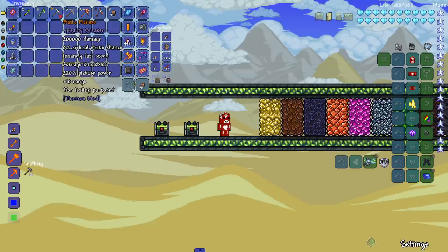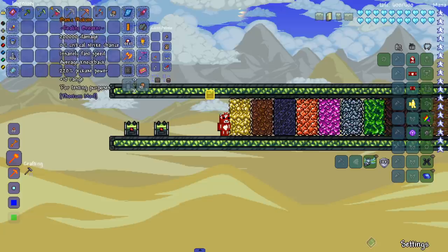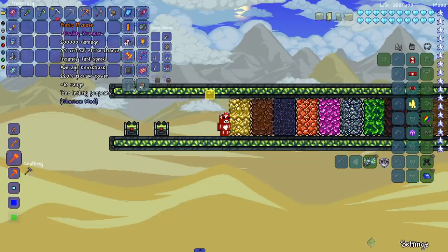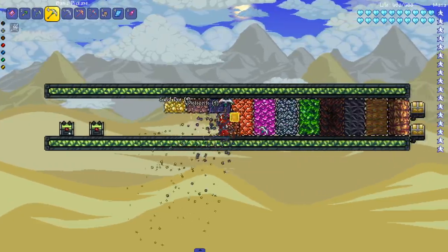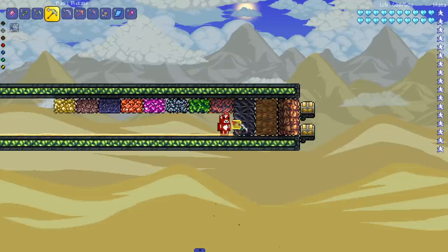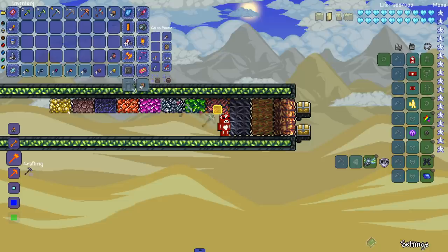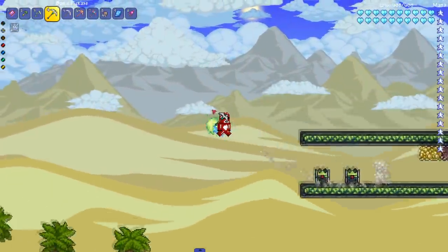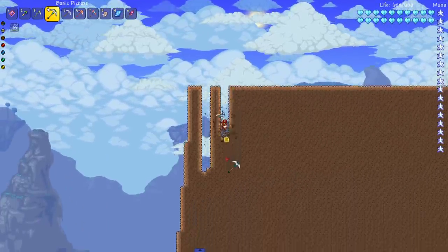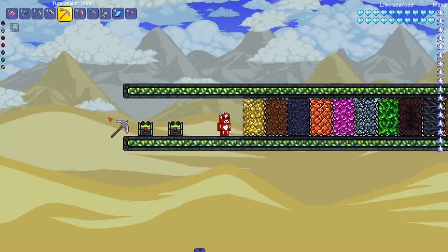Let's test the blight fire pickaxe on the dirt — see how fast it is. It does not feel fast at all, very very slow. Next up: the basic pickaxe from the Thorium mod. It only has 220 pickaxe power but insanely fast speed — and it's also used as a melee weapon since it does 200k damage. It's pretty fast on ores, but stops right at exodium. So 220 pickaxe power isn't enough for exodium and beyond.